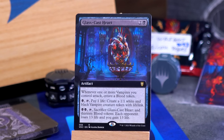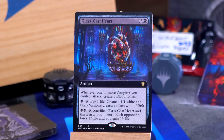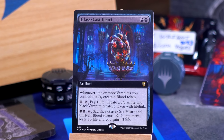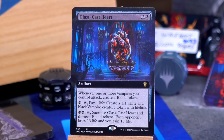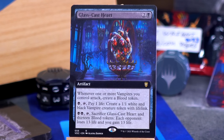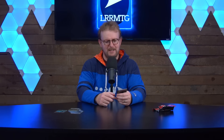Cool. We've got one of the commander cards, Glass Cast Heart. This isn't foil but it is extended art. Two and a black for an artifact. Whenever one or more vampires you control attack, create a blood token. For a black and tap and pay a life, you make a 1-1 vampire with lifelink. And for black black and tap and sacrifice it and 13 blood tokens, each opponent loses 13 life and you gain 13 life. Nice. Good stuff.